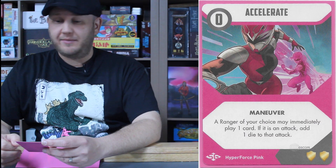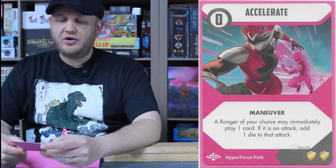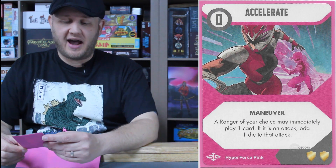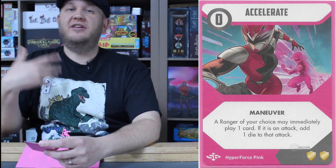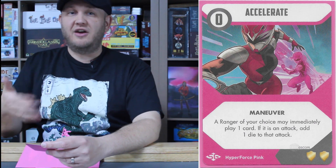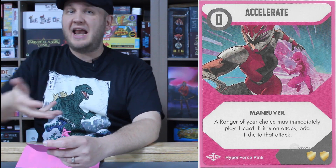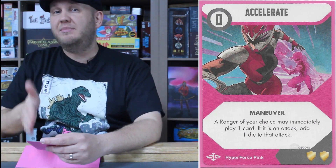Speed is Chloe's game. Her first card, Accelerate, is a zero cost maneuver card. A Ranger of your choice may immediately play one card — if it is an attack, add one die to that attack. You play it to boost the next attack card that can immediately be played, without losing a Ranger's turn. You choose who plays it immediately, thus speeding things up and doing more damage.